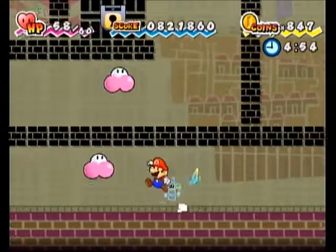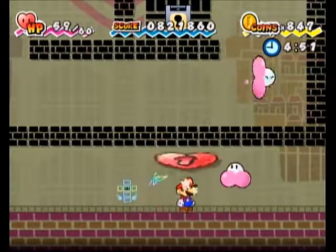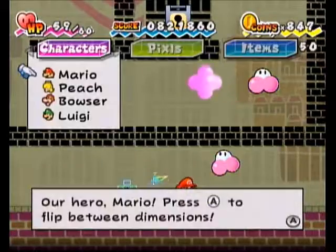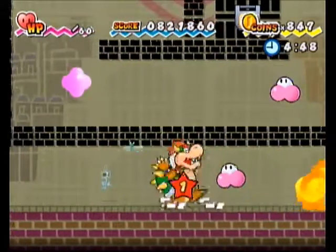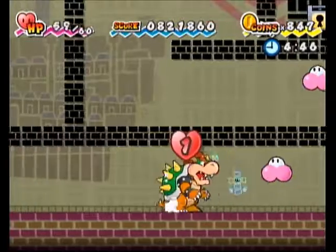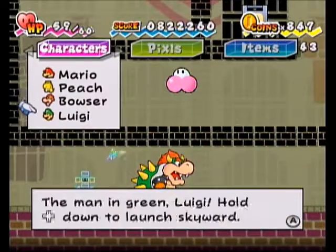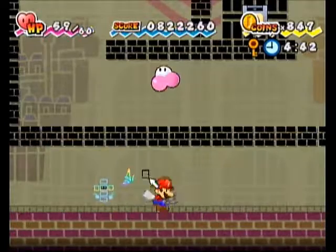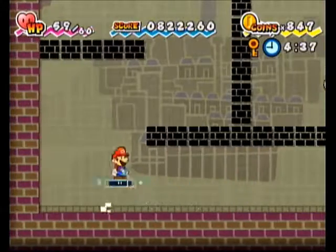Tight corridors can make fighting floating enemies difficult. Use Bowser or Throw — that's my recommendation for the Char-Fuzzies. It's definitely ideal to use Mario on these because he has the easiest mobility throughout all of this, and he's also the shortest.